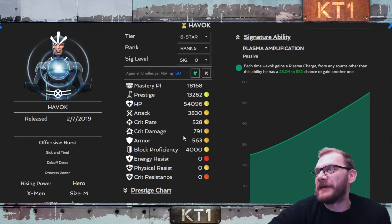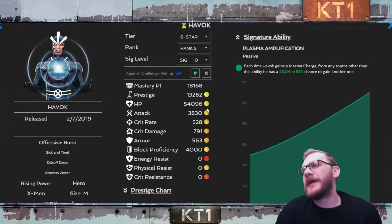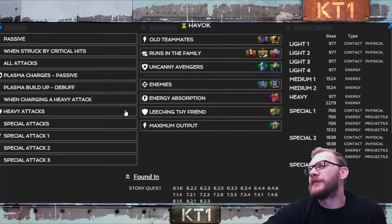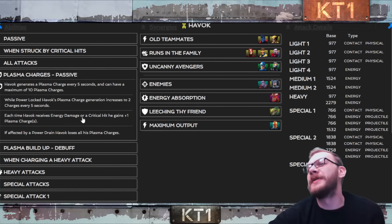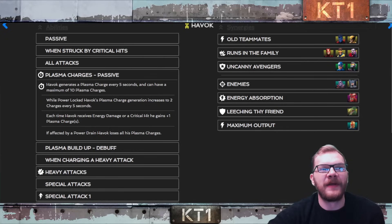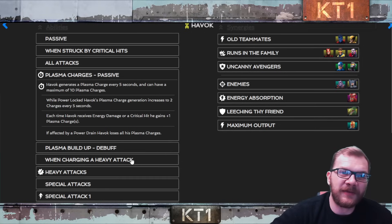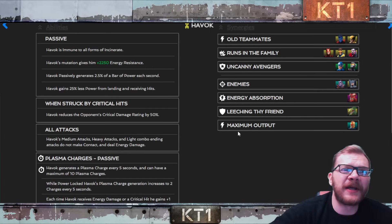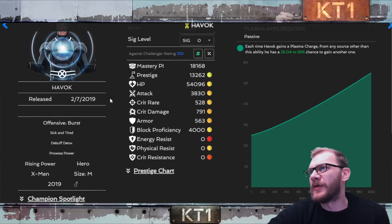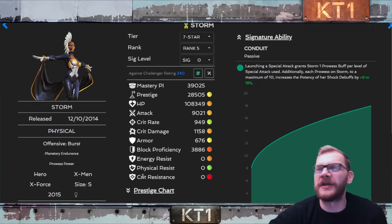Another sneaky shout-out goes to Havoc. With Hazard Shift bringing shock and bleed — Havoc doesn't deal with bleed well — but whenever you get a few shocks on Havoc, you start melting opponents with plasma charges because taking energy damage builds plasmas. Activating his heavy attack simultaneously deals a ton of feedback damage, and his massive energy resistance means he won't take much damage from those shocks. I suspect Havoc will be a solid two-way champion and I plan to add one to my deck.